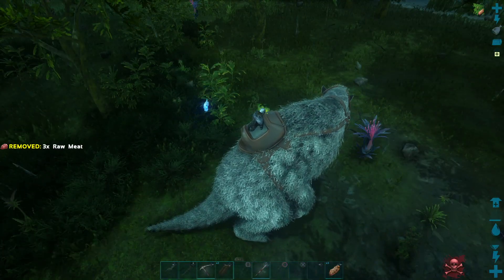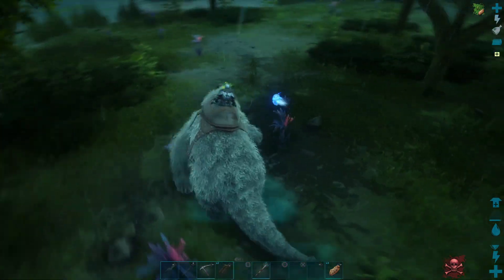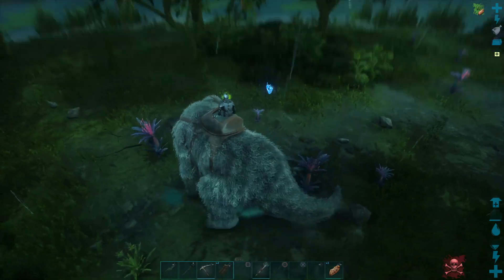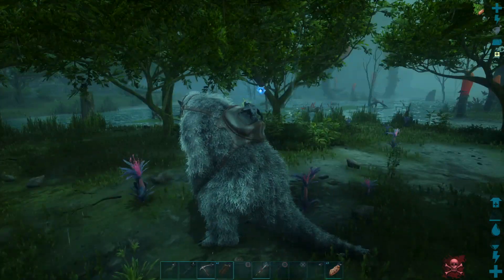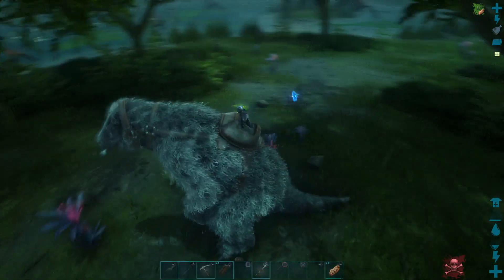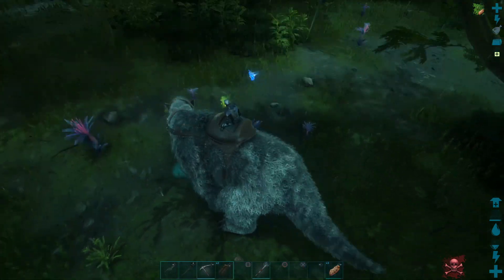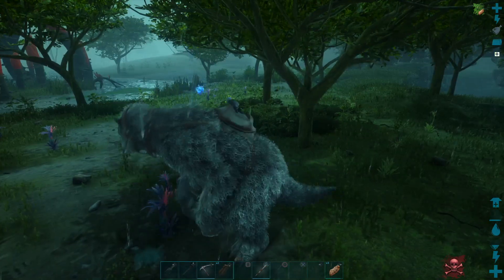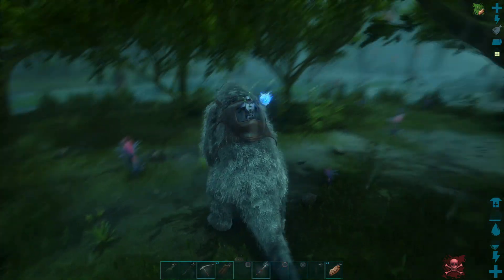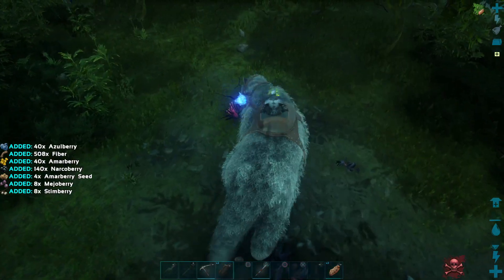Hey guys, welcome back. This is a quick one about Plant X. I spawned in Bog East and it's these plants that have the pink little frills coming out of them. People also call them narco bushes. I'm using a Megatherium because not very many things in the bog aggro it, which is nice, and if you hit a bug you get a buff.